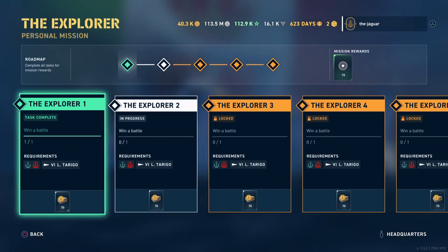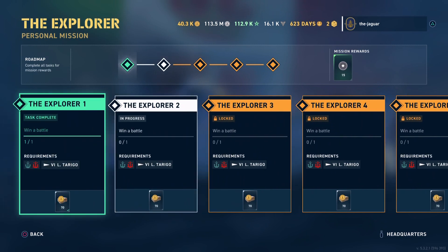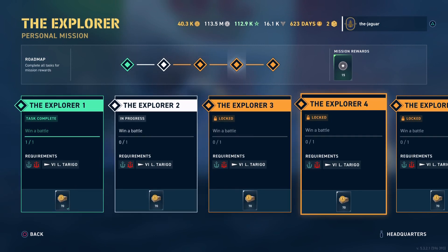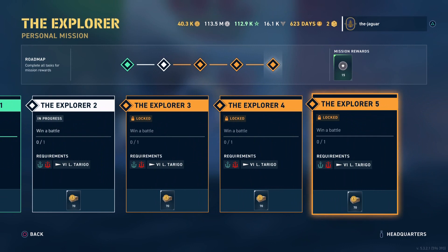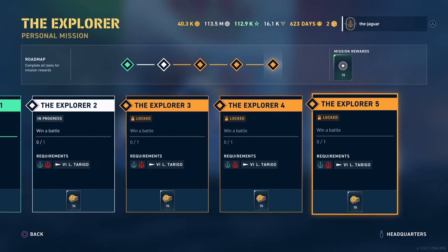This is the Explorer personal mission for the Tier VI Torigo. Basically, all it is is you have to win five matches — five battles in either Standard or AI in that particular ship — and you get 70 doubloons per win down here. When you get your five wins, that's 350 doubloons, and you also get 15 promotion orders.